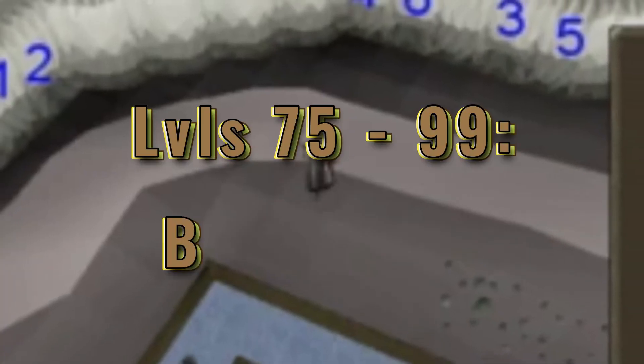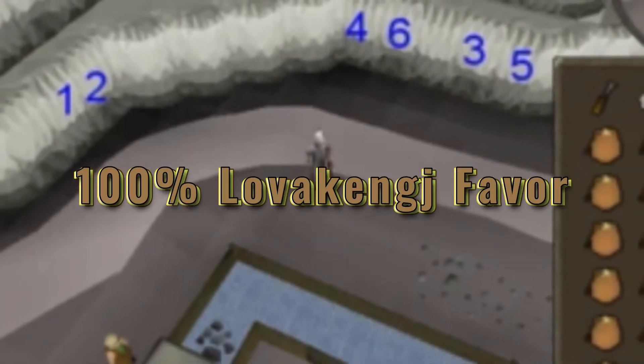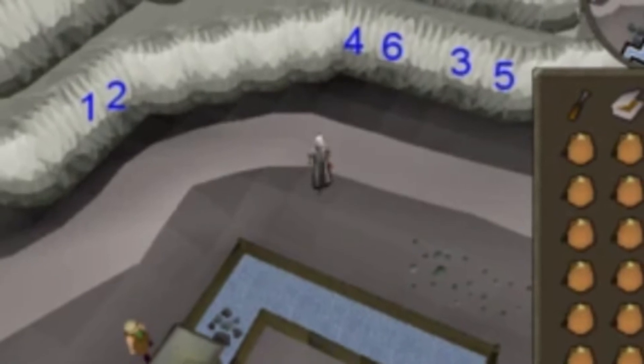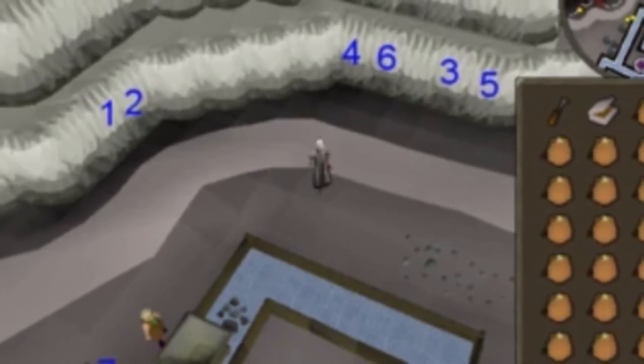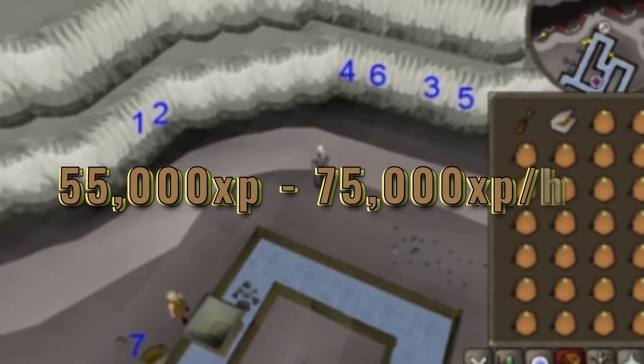Levels 75 to 99: Blast Mine. You need 100% Lovakengj favor. You'll need dynamite, a chisel, and a tinderbox. It's also recommended to wear your graceful outfit. XP here starts at about 55,000 and goes to about 75,000.